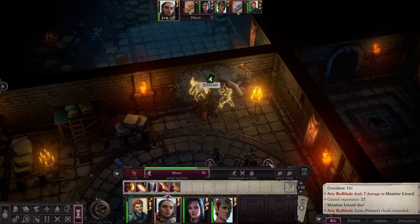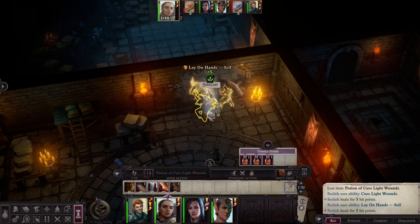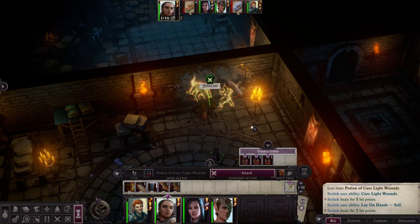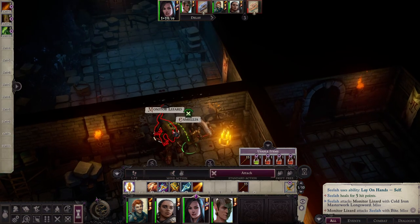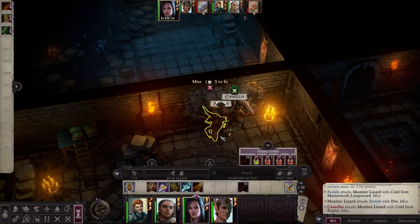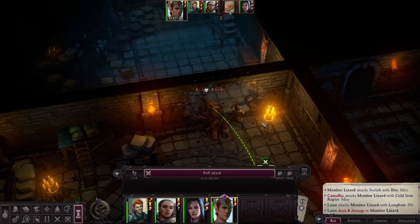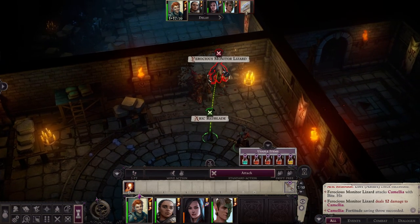Arik is on fire, killing everything — I'm very proud of him. Sela drinks a potion, uses Lay on Hands and she's back. I had a small issue where my game switched to the second monitor I use for OBS, so I paused wondering if it crashed — it didn't. Anyway, everything is fine, sorry for the interruption. Lan kills the second lizard and now we have to fight the ferocious one.